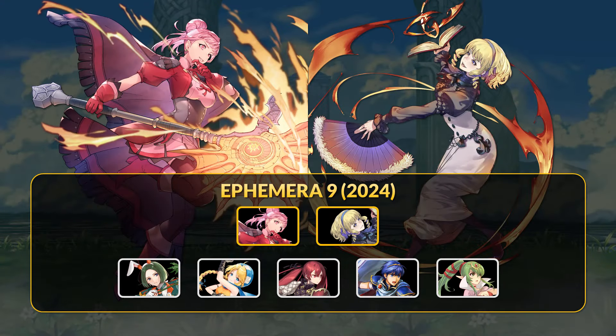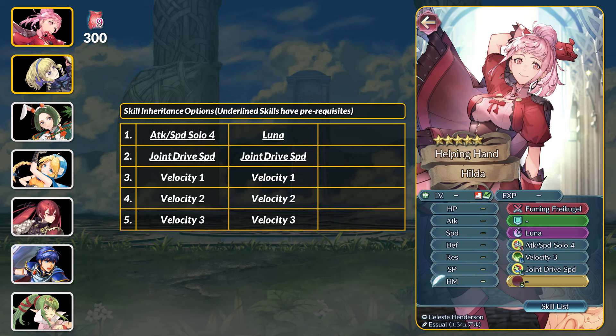Today we're talking about the Ephraima common manuals you can earn in update 8.9. For 300 Ephraima, the first 5-star common manual is Ascended Hilda.